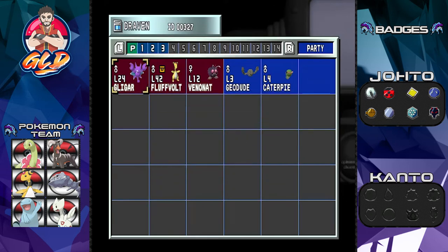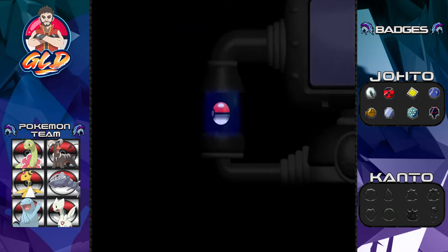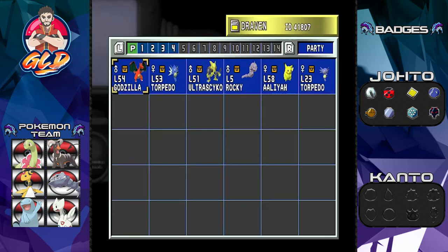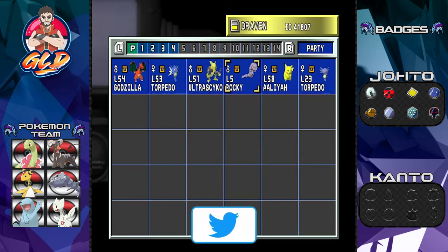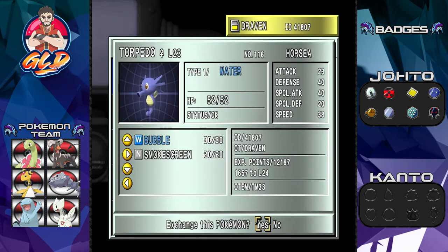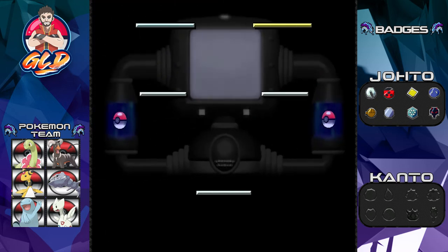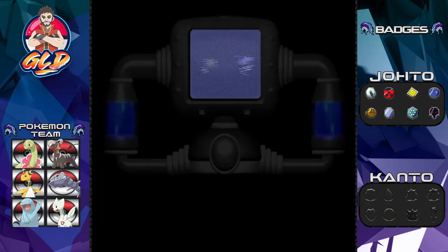We're taking quite a few side quests along the way. We can't trade Venonat because it has the Foresight move, which isn't compatible with Pokemon Yellow. So we're trading Caterpie. As you guys can see, we've got Godzilla, Torpedo, Ultra Psycho, Rocky, Leah, and Torpedo — all Pokemon from different games in the previous generation will have a special item.